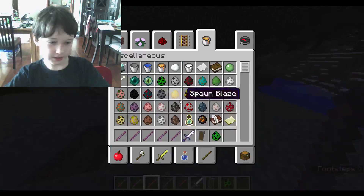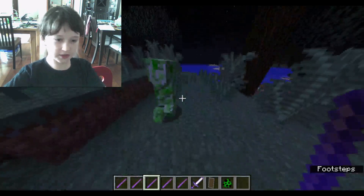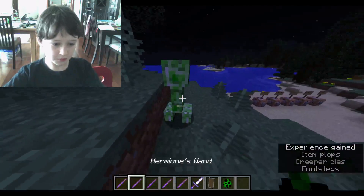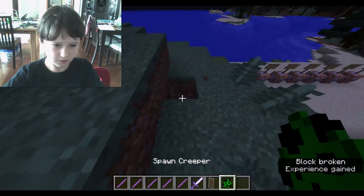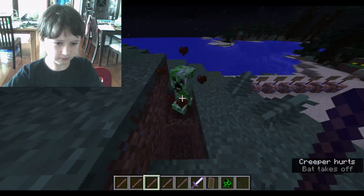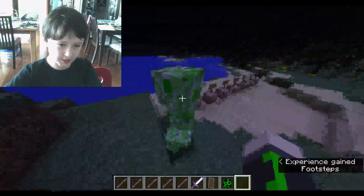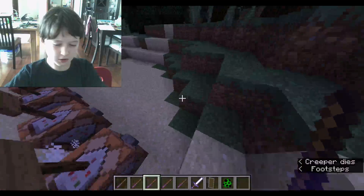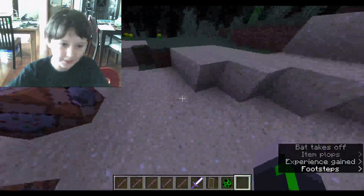Ron's wand does the thing that you saw him try to do to Malfoy, which is the curse — Eat Slugs. So I'm going to do it. It will leave it with one health, which means the second I punch it... wait, what? It's not supposed to happen like that.